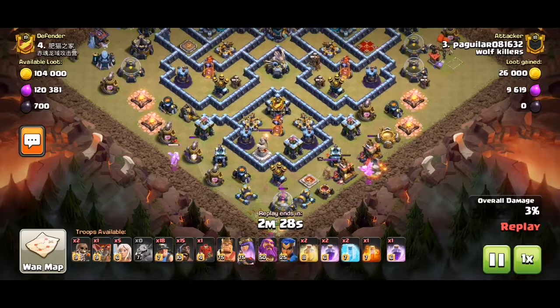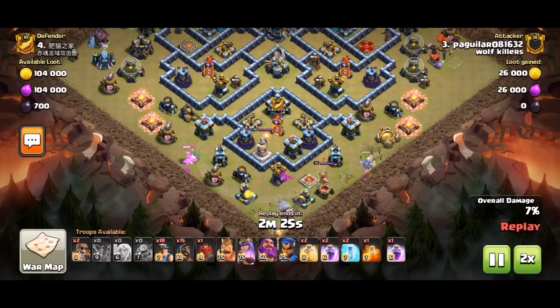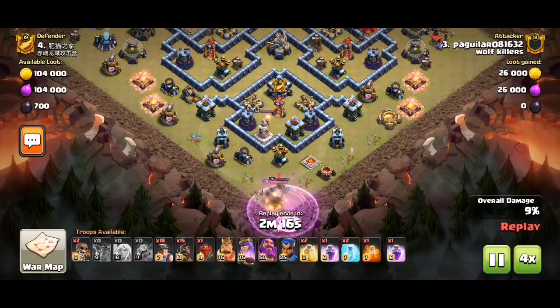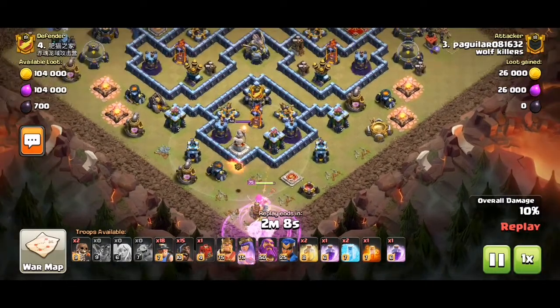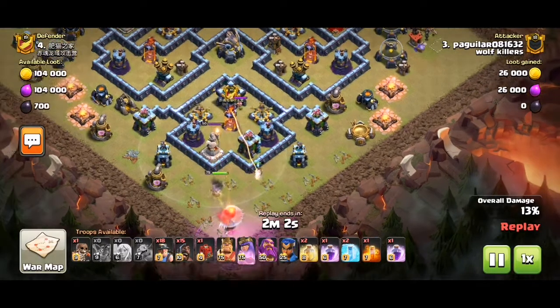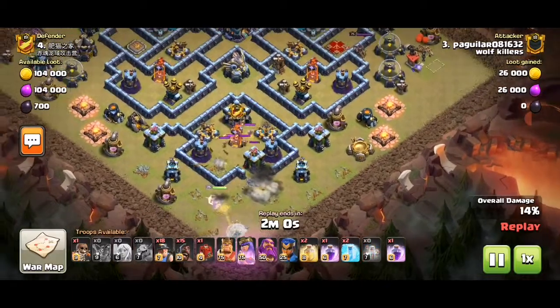We've deployed the bottom to be with dragons. We have to be careful because there's an enemy king and also the warden, which will one-shot any super wall breakers. So we need to make sure the queen tanks the warden before using the wall breakers.